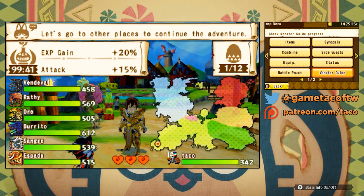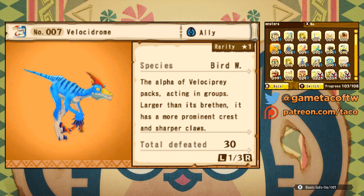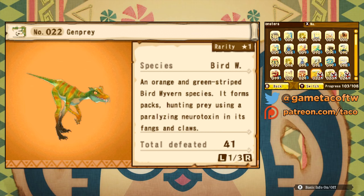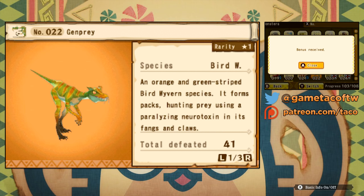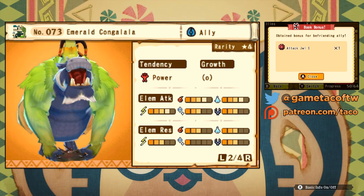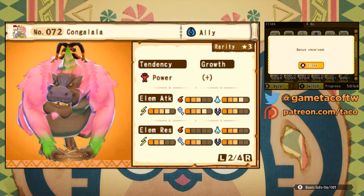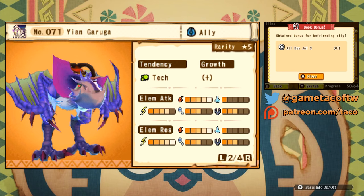I didn't find this out for quite a while, but you have a bestiary in your menu — basically like a Pokédex. Every time you kill or hatch a new monster you haven't encountered or owned before, you'll be able to redeem an award. You can also see just how many monsters are in this game, which is a surprisingly large amount. Then again, Monster Hunter has been building up creatures for over 10 years, so it's to be expected.